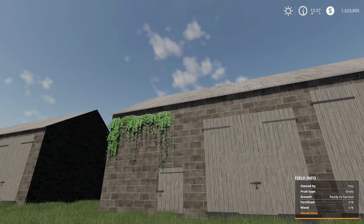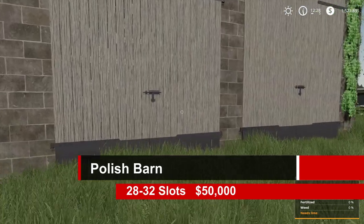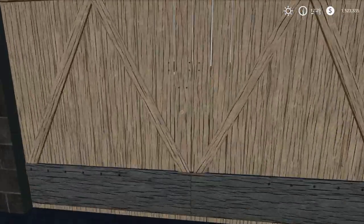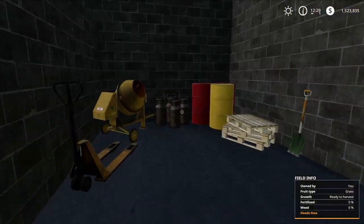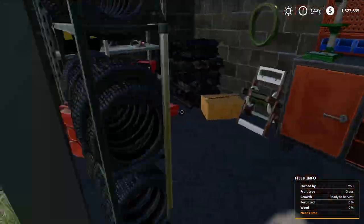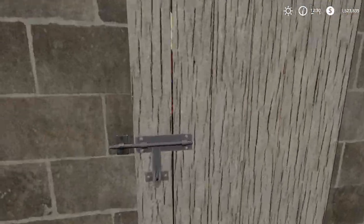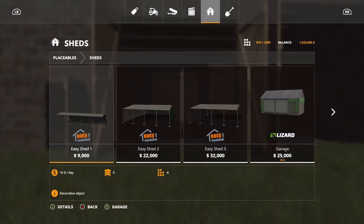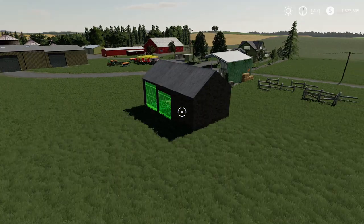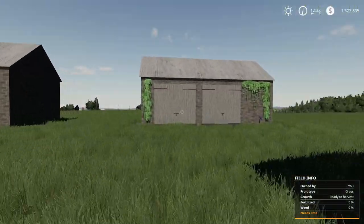Next are these — almost exactly the same except one has vines on the outside. This is the Polish barn, 28 to 32 slots, $50,000. Opening them up — wow, they open fast! The inside is nice with a little workshop area. The other version is identical inside, just with vines on the exterior. Under sheds in the store, both are there — 360-degree rotation available.